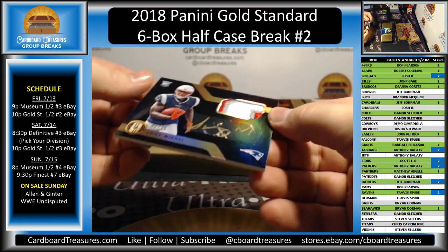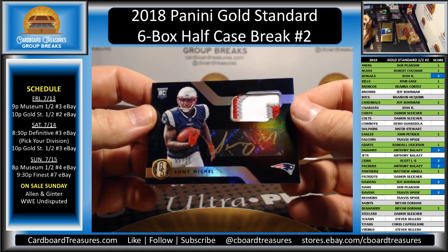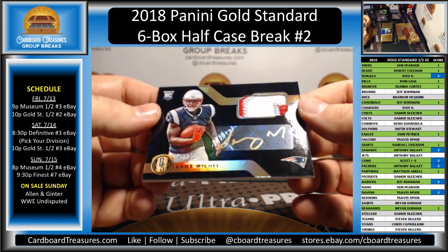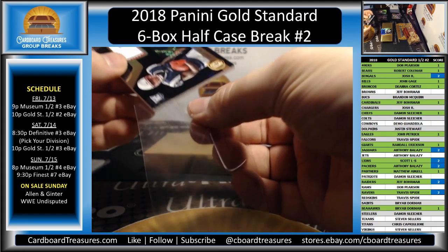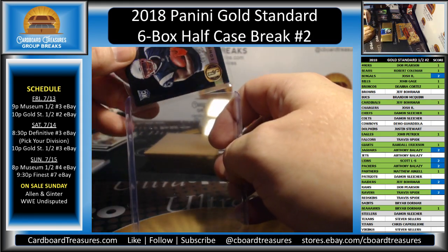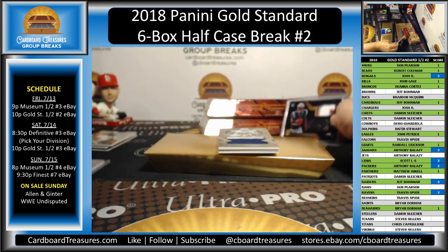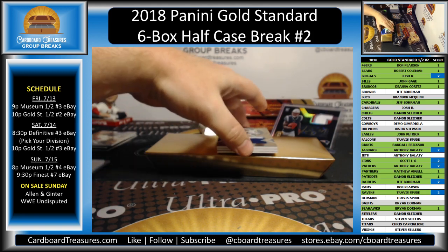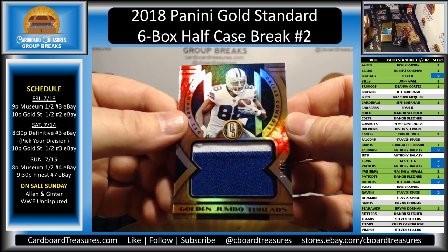Going to the Patriots, Sonny Michelle, 6 of 25, rookie patch auto — nice one, New England. That is Damon. Sonny Michelle, 6 of 25 — that is a nice looking card. I'm going to put that on the scoreboard so I don't forget it. Golden Jumbo Threads, Dez Bryant, 33 of 49 going to the Cowboys — that is Demo. Nice jumbo patch — it's from a Georgia uniform.